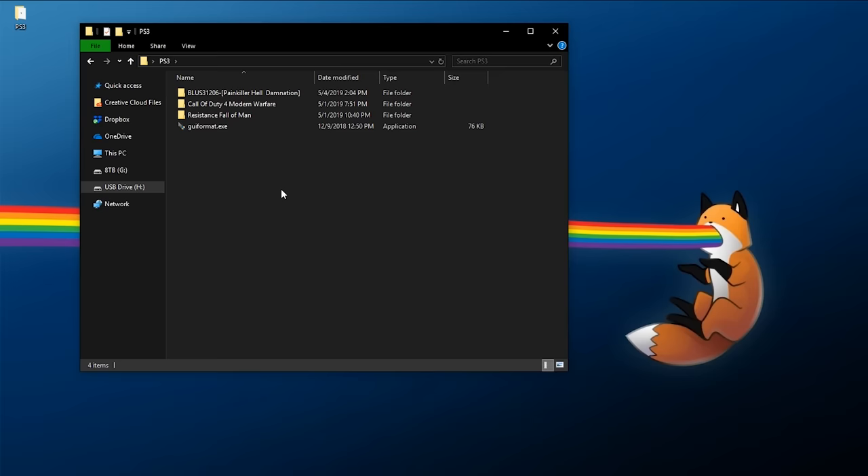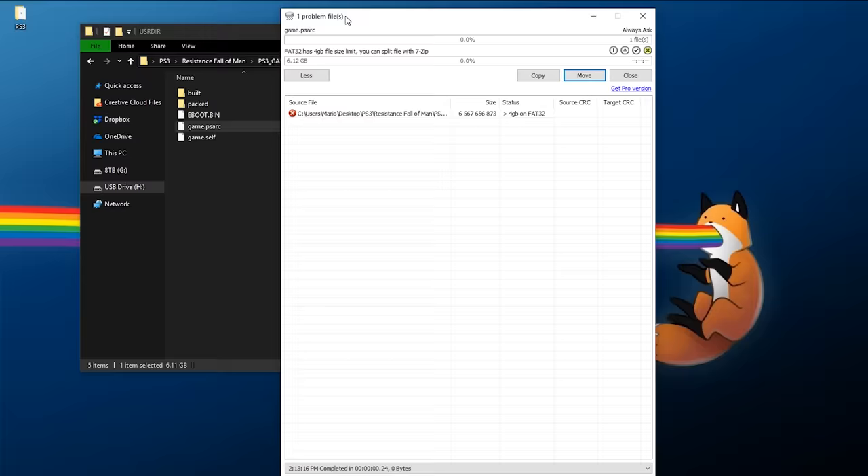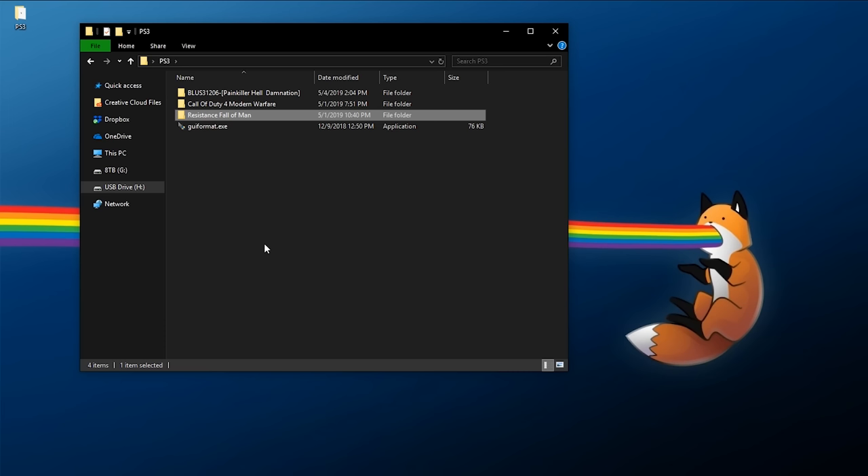You might run into some games which are very large in size that you cannot copy to your flash drive. For example, Resistance: Fall of Man has a file that is over six gigabytes in size. If you try to copy and paste it to your flash drive, you'll get an error saying it is greater than four gigabytes on FAT32. That is a limitation of FAT32 — nothing wrong with your PS3 or drive itself. There are two ways to bypass this: first, transfer the game internally to your PS3 using FTP and multi-man. Second, split up any problematic files using PS3 Splitter.